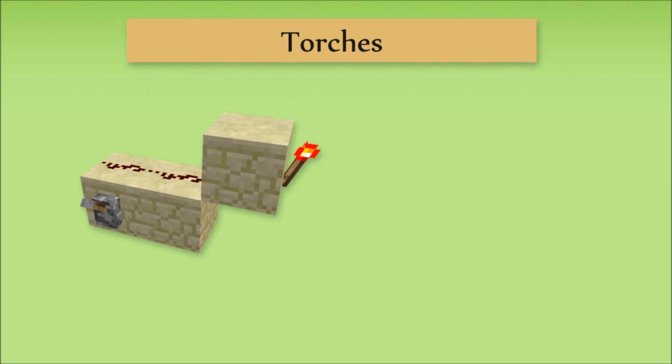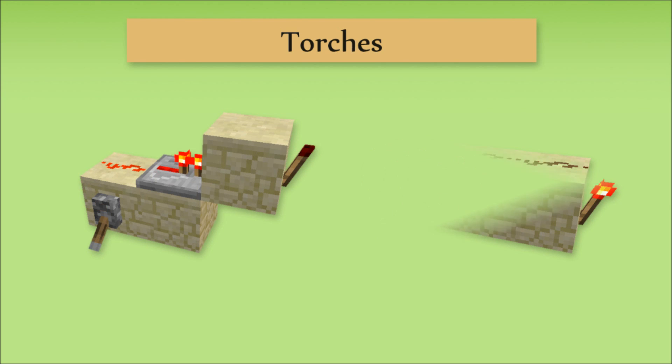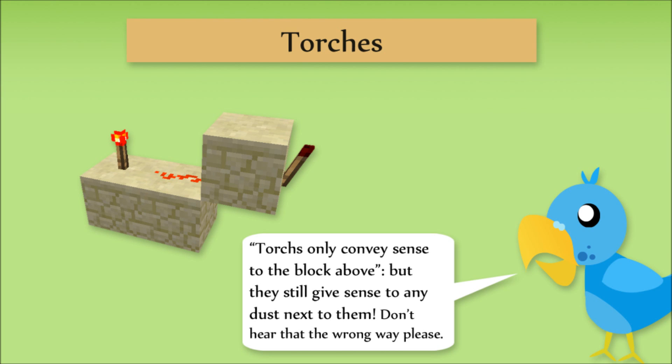To turn a torch off, the anchor block must be receiving a sense from somewhere. This can be done by pointing dust directly at the block, or by placing dust on top of it. You can even use a repeater or a torch, going off what we learnt today. Just remember that a torch will only convey sense to the block above it, not any other way.